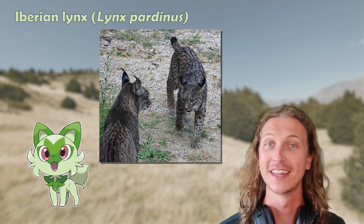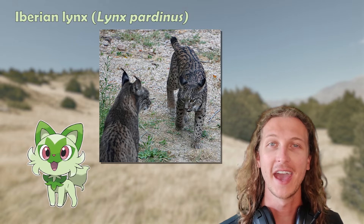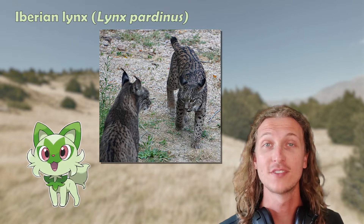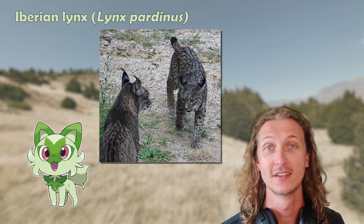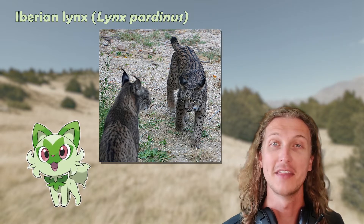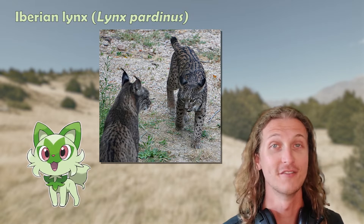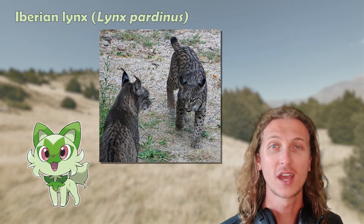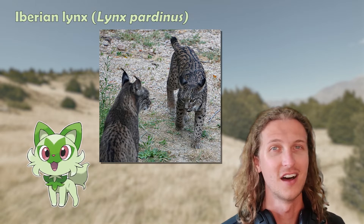One popular suggestion is that Sprigatito represents the Iberian Lynx, or Lynx Pardinus. The Iberian Lynx is a medium-sized wildcat that can weigh up to 35 pounds and preys on small vertebrates such as rodents or small birds. It's currently listed as endangered by the IUCN, or the International Union for the Conservation of Nature, due to a combination of loss of habitat, road accidents, and illegal hunting or poaching.